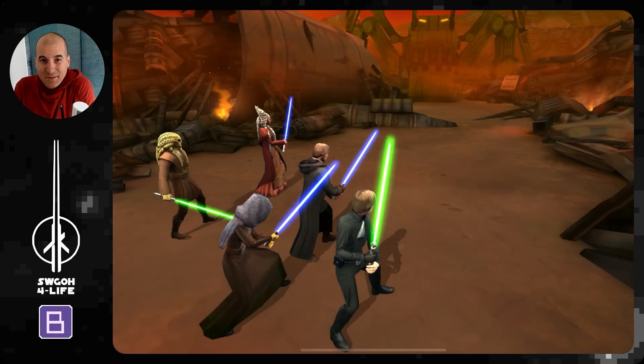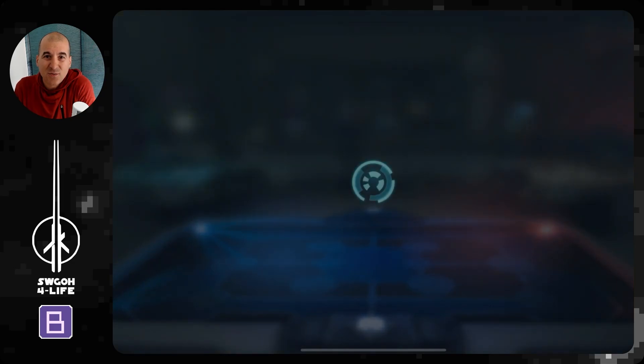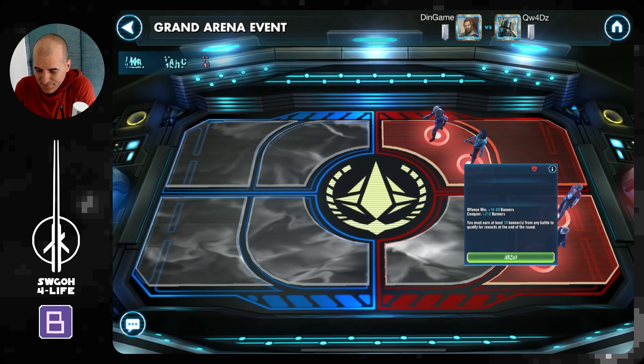Maybe an overkill with that team. But anyway — what does Jedi Master Luke do these days in 5v5? Doesn't do a whole lot, does he? So what do we got at the back? We've got Hux, Zori, and Aphra. And up top we've got Dash and Sana.